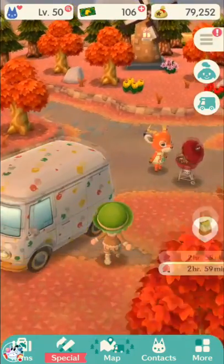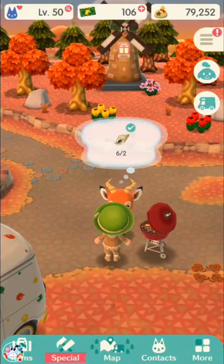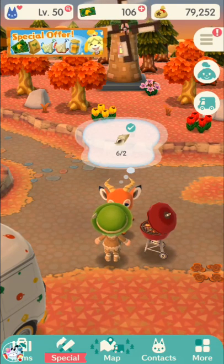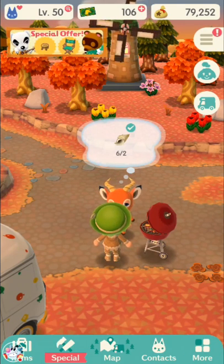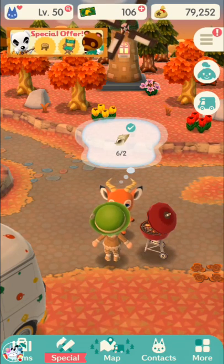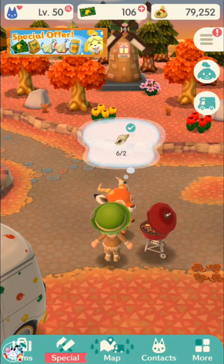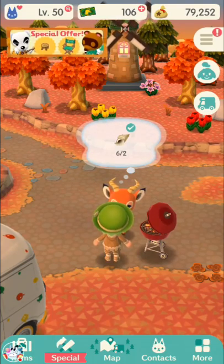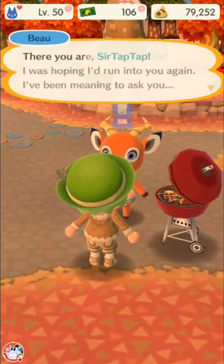Every time an animal has a request, what they're going to ask for is one to three different items from a specific set. That set can be either seashells, fruits, freshwater fish, saltwater fish, or bugs. It'll never be multiple different things from different categories, but it can be up to three of each different item.